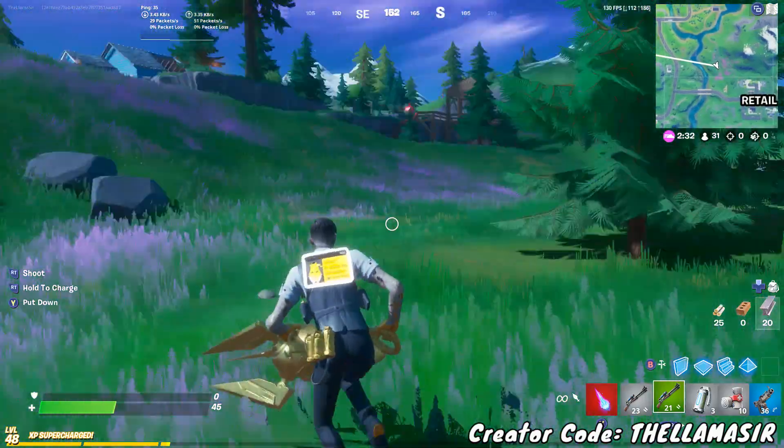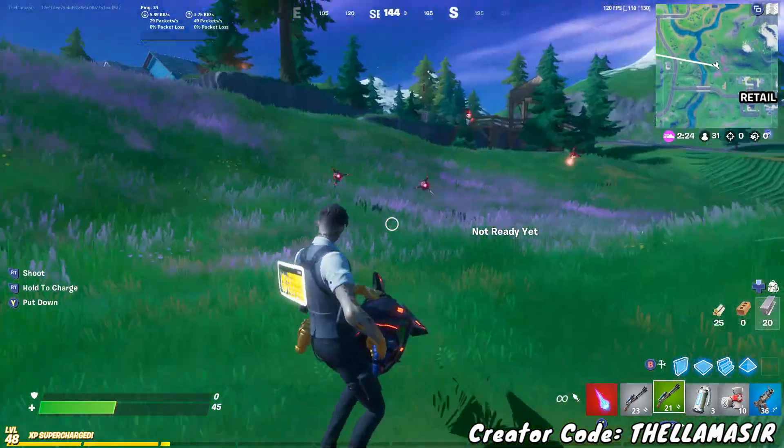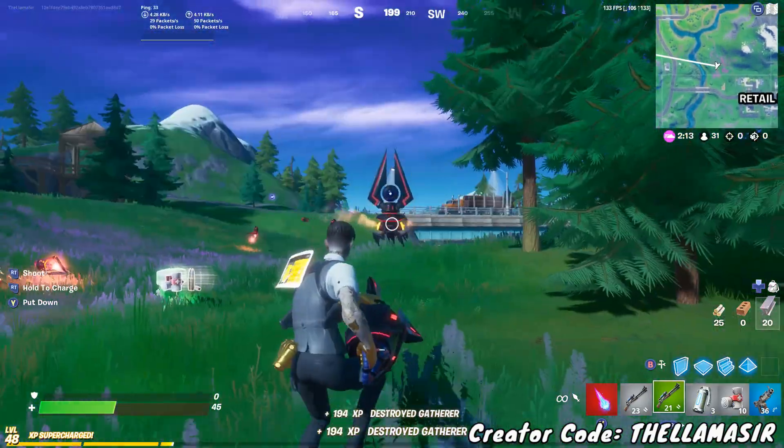This weapon right here, we've got it. So to deal damage, you can just go to the gorger and start dealing damage to it to complete that part of the challenge. You can also destroy more of the gatherers if you need help with that, and as you can see, gatherer's remains — more of them.